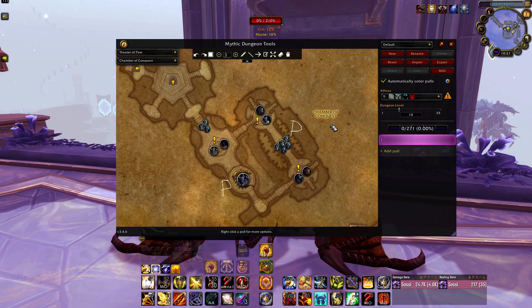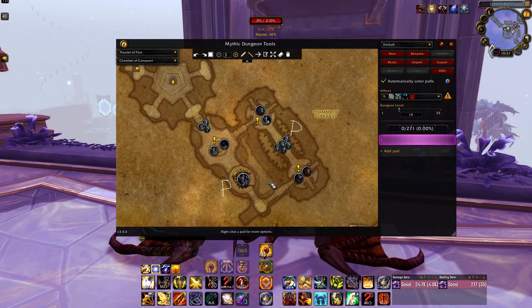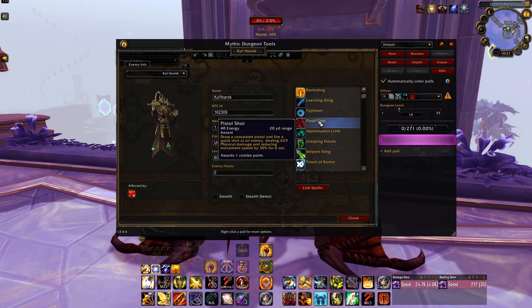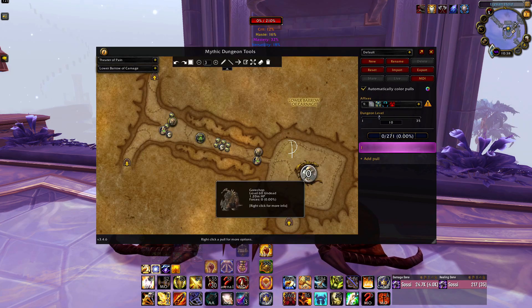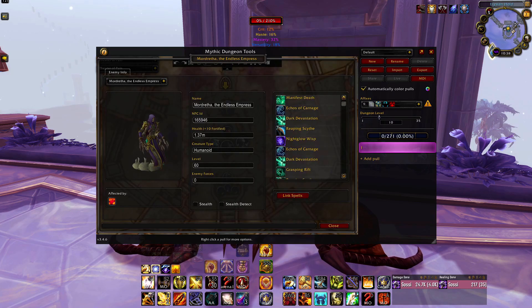In Theater of Pain, on the first boss the 10% damage buff from the dwelling isn't worth delaying cooldowns for — just pop them on the pull. On the second boss, you get a good damage buff from the Rip Soul mechanic, so save cooldowns for that. On Gorechop, if someone on voice chat starts screaming, they're probably in a wall — use Freedom. The last boss gets significantly harder around 50% health with the mechanics, so save cooldowns and hero for that 50% marker and blast it down.